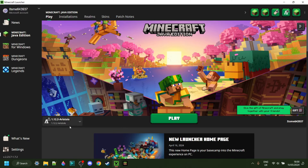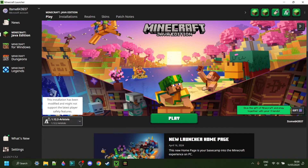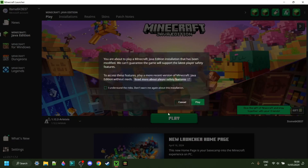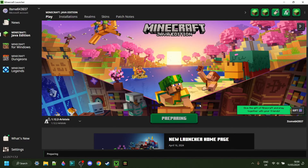Here in the Minecraft launcher, you'll notice Aristoas for 1.12.2 is automatically selected. If it isn't, you can select it right through here, and we can click on play, after understanding the risks of playing modded Minecraft, of course.